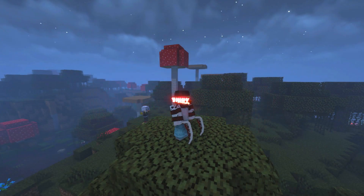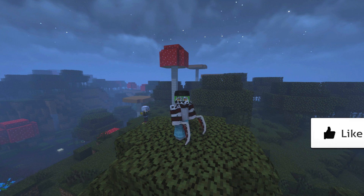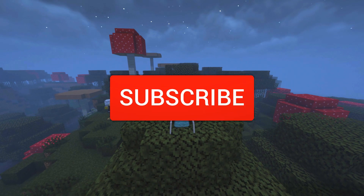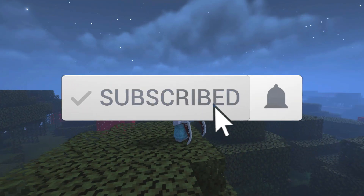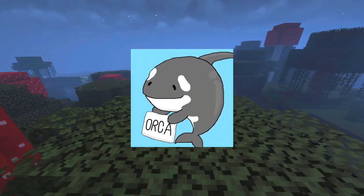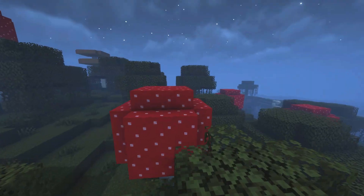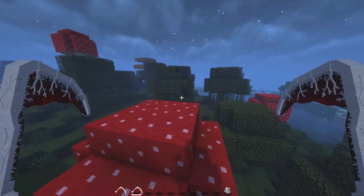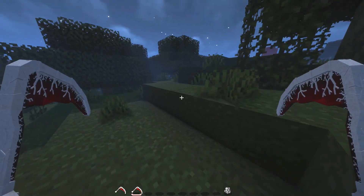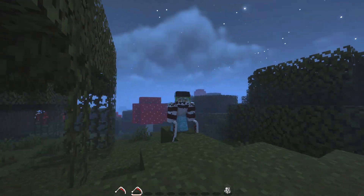Hello everyone! My name is Shiny, and welcome to today's video where I will be showcasing one of the blood demon arts inside this Minecraft Demon Slayer mod. This is the Demon Slayer mod made by a Japanese mod creator and YouTuber known as Orca, who you can check out in the description. Today we are showcasing upper moon 6, the main antagonist of Demon Slayer season 2, known as Gyutaro.